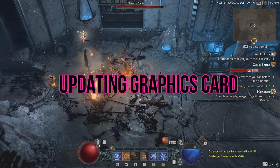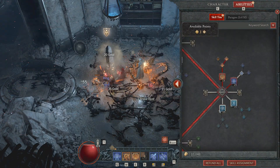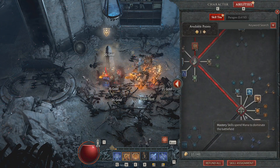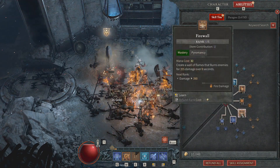Upgrading your graphics card to the latest driver. Updating your GPU to the latest graphics drivers is the first thing you should do when trying to deal with the crashing issue in Diablo 4. Irrespective of whether you are using an AMD or Nvidia card, both have their respective desktop software that will let you automatically detect the latest patch and download it.